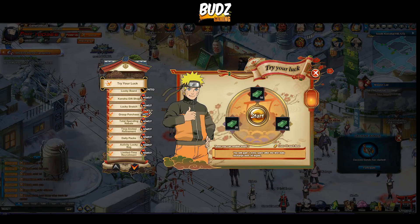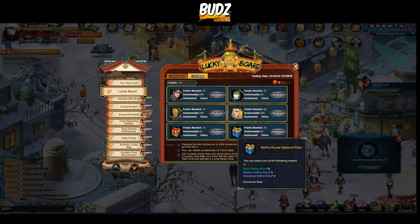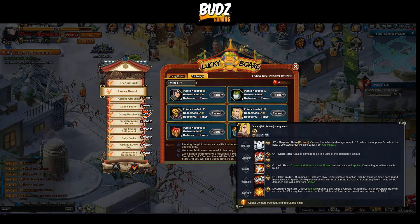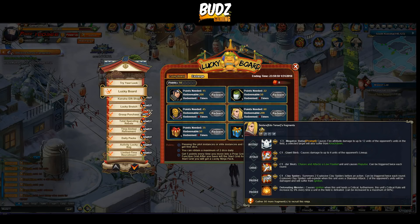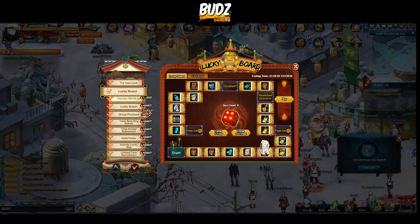Let's check the new events now. They added the Lucky Board again and it has Edo Deidara in it, which is nice, along with Anbu frags and charm material packs. You can get Edo Deidara by spending coupons — I think around 10,000 coupons or less. That's a lot, but you can also get a lot of items so it's a win-win.